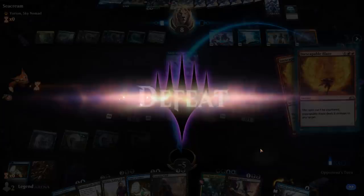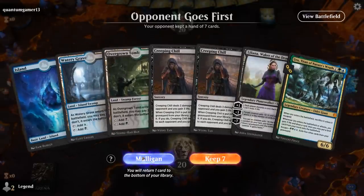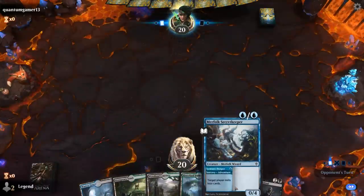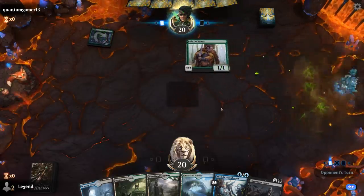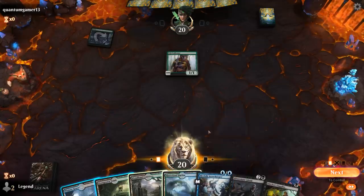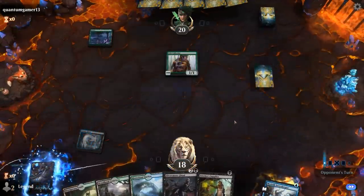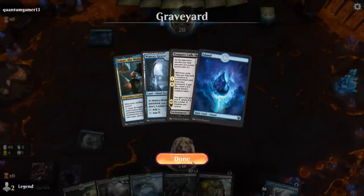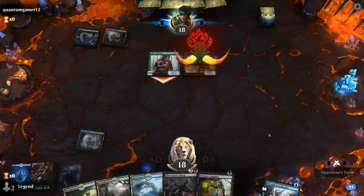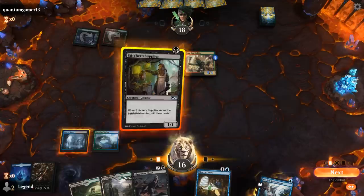On to the next one. We're on the draw with a pretty terrible hand since double Creeping Chill is not what we want to see. I'll keep it and bottom the Creeping Chill. We've got Secret Keeper to mill ourselves and a Ghoul we can just play. We're facing the Ghoul deck, which I've found to be a winnable matchup. We've got enough random blockers early and the late game of Uro is pretty hard for them to beat.